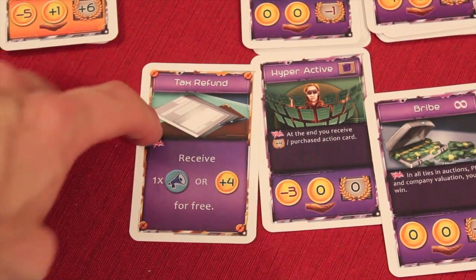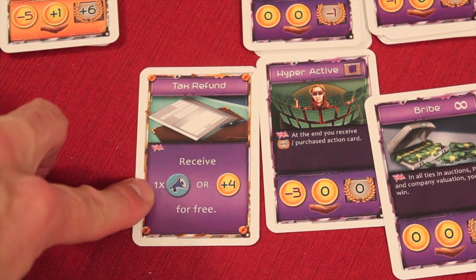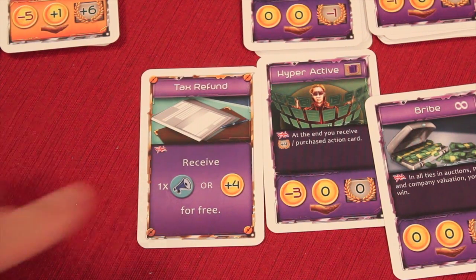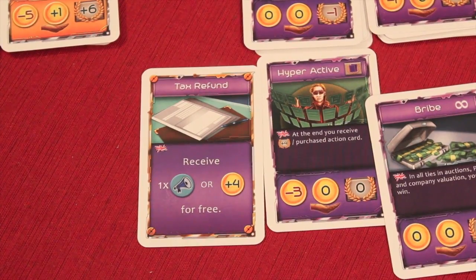Also available as a standing option each round: if you didn't take a project or action card, you can take four cash or get a PR token for free. And you can still buy one additionally, so it's possible to get more than one PR token on a turn.